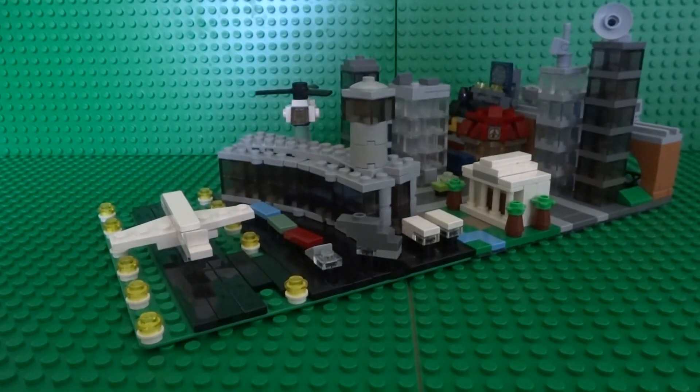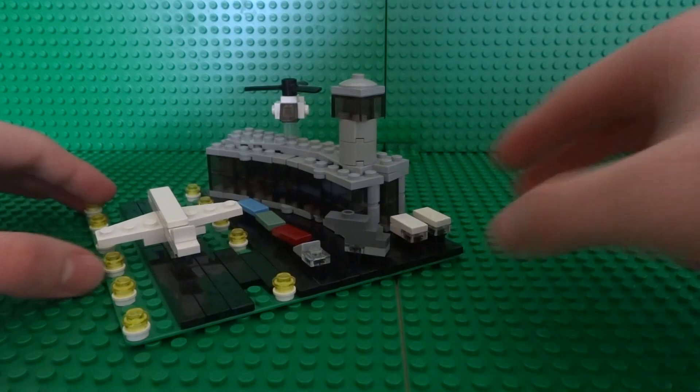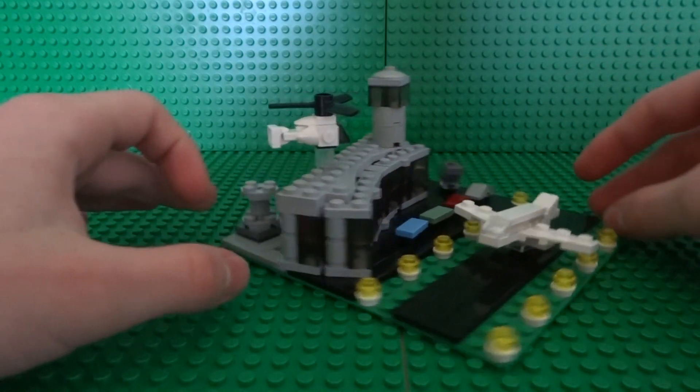But enough on that, let's get to the details of the actual airport. Around the front you can see the runway with the plane taking off and some landing lights.